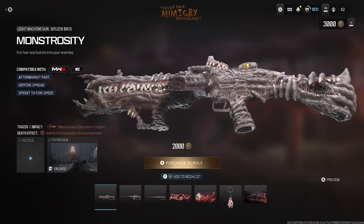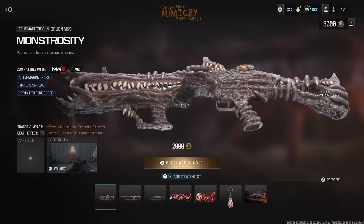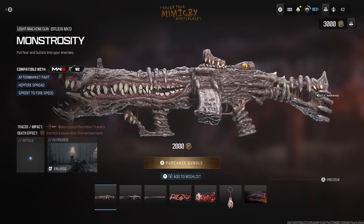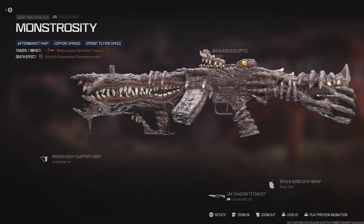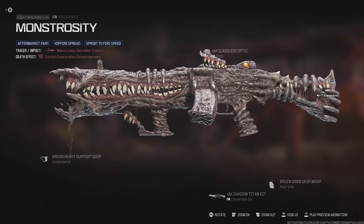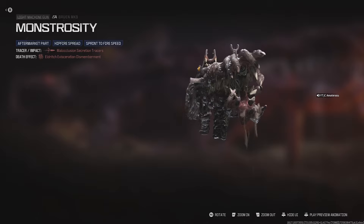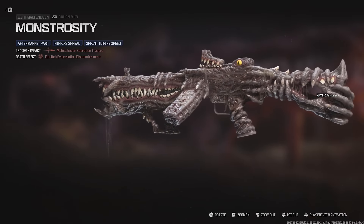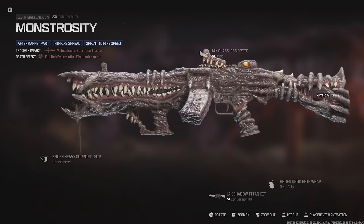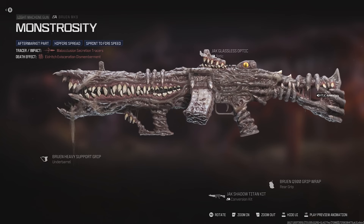We get the Monstrosity blueprint for the Bruen MK9 — this thing is disgusting. Look at the gun: you've got teeth on the front, fingers opening up like the lips of a mouth, and you can see the fingernails right there. The back is wrapped with fingers and hands, it's like a flesh thing, and it's drooling. It's actually hilarious, I can't even lie.